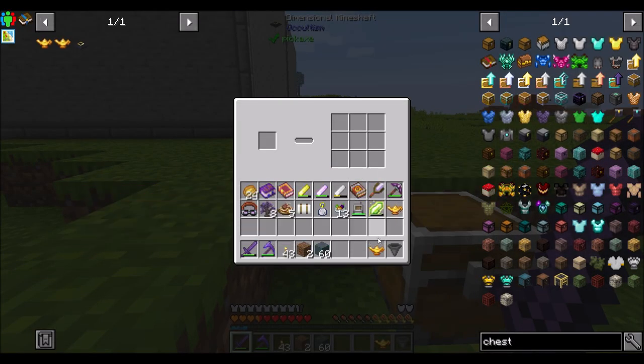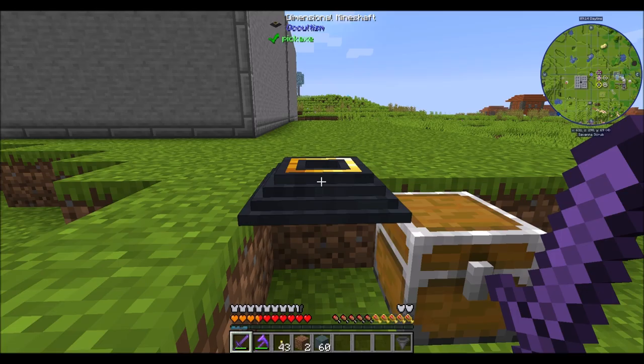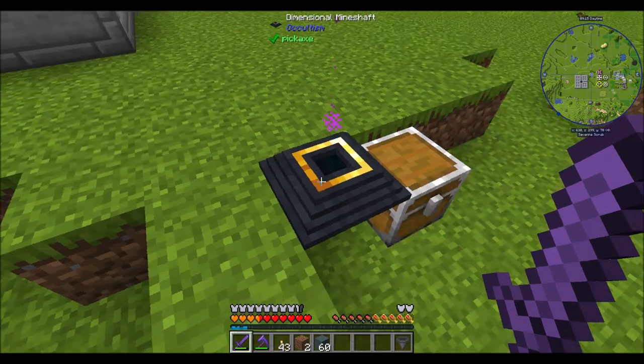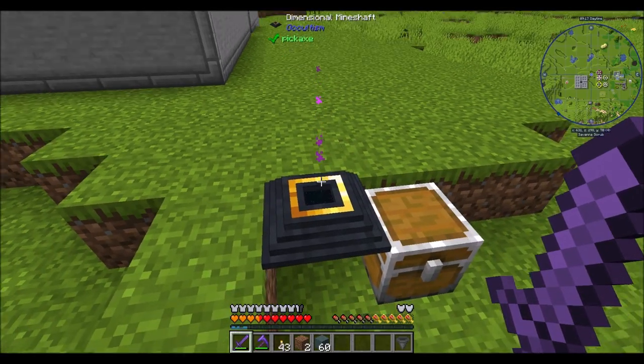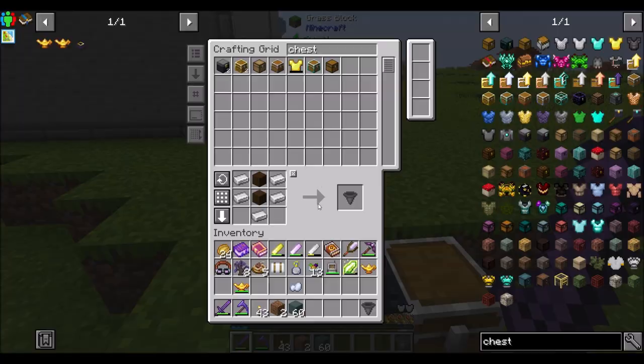So the Foliot here is a thousand durability. So do I just put that in there and you start — ooh, particle effects. That's a good sign! Okay cool, look at that — there's the little progress bar. And I assume every time it mines one, it's going to use a durability. Why, yes it is! Look at that — and we got an aluminum chunk. Sweet.